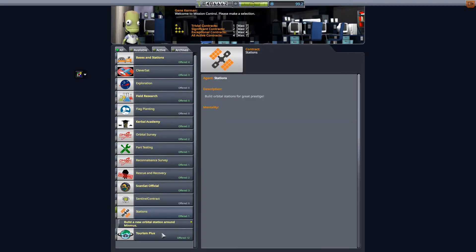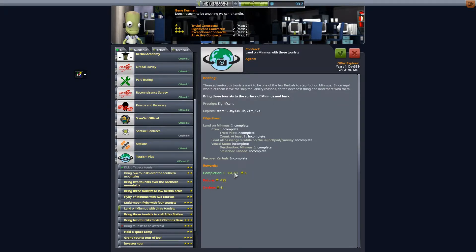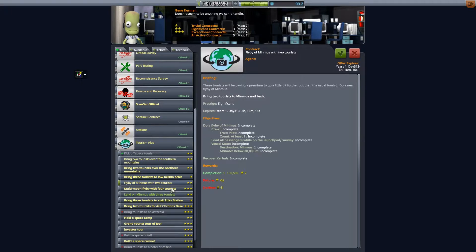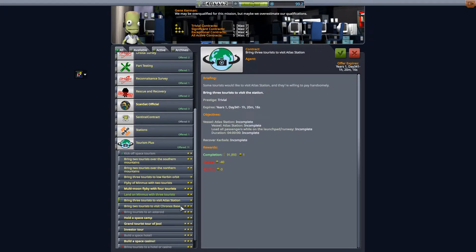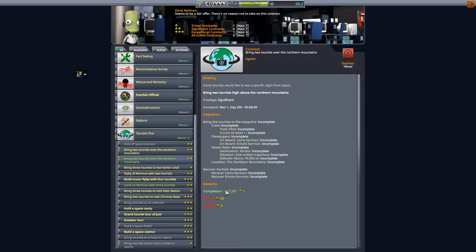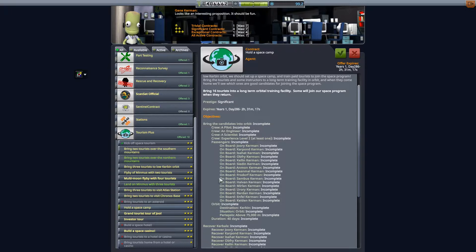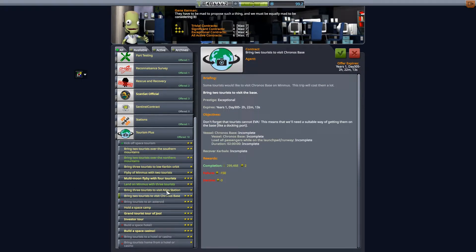I probably won't show the tourism missions because those are a lot of work. Which one should we grab? Perhaps landing on Minmus with three tourists - we could use that opportunity to take some more stuff to the base. We could also bring three tourists to the Atlas station since we do need to put our crew back up there, and two tourists to the Kronos base because we're going there anyway. So that works. And maybe it's time to do that space camp - we do have the facilities now with that life support module, though we probably have to put up some more solar panels before we do this because it's going to be a lot of electricity drain.